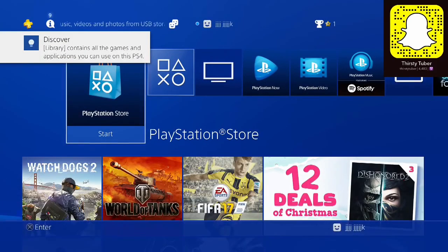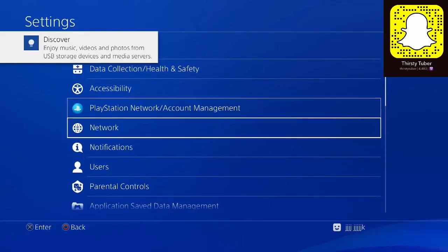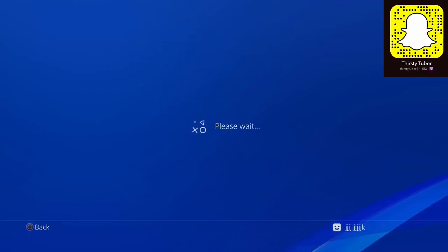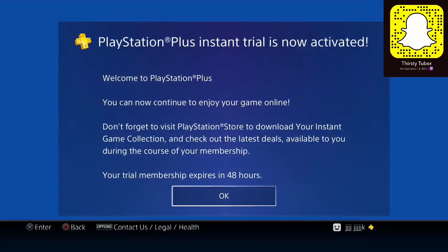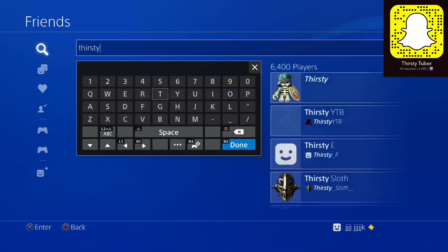Then once you've done that, go on to Settings. Go to Application, then Save Data Management, and then Save Data in Online Storage. Once you're here, you will have two options: start a two-day free trial, and find out more. You want to click on 'Start Two Day Free Trial.' Once you've done this guys, it is pretty much done. You have a 48-hour free trial — which is two days — and you're online. You don't have to pay for anything, you've got a two-day free trial.